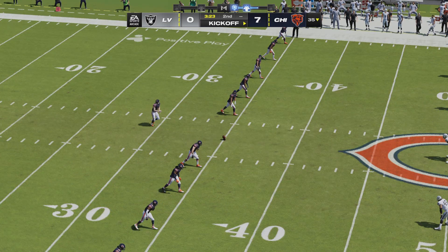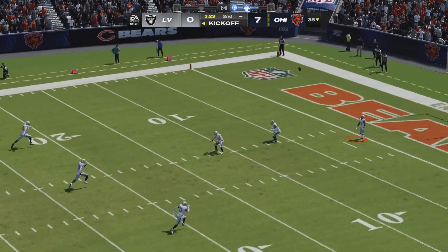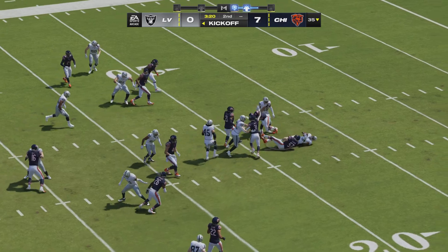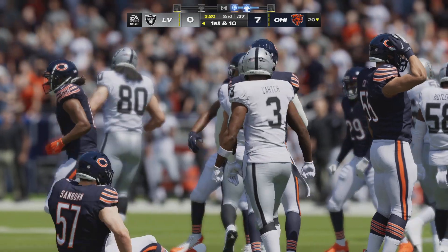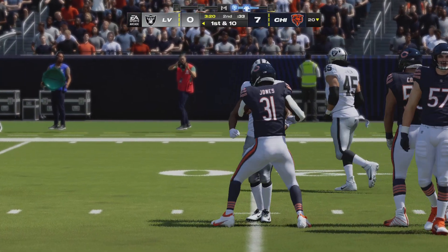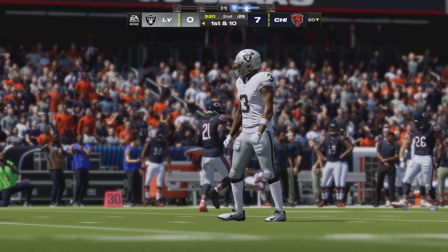After the touchdown, here's the punter Trenton Gill to kick it away. DeAndre Carter returning it, and he'll be brought down right on the chalk of the 20. The Vegas offense ready for their next possession — they'll be looking to match that touchdown from a moment ago. 7-0 is the score as they begin with a first down.